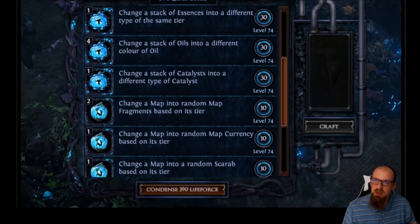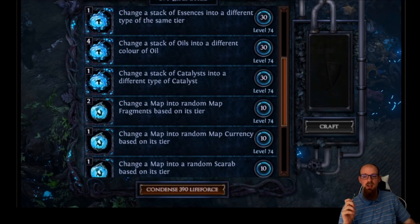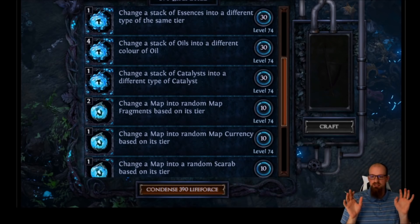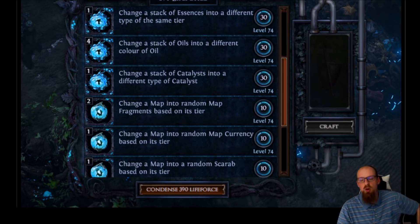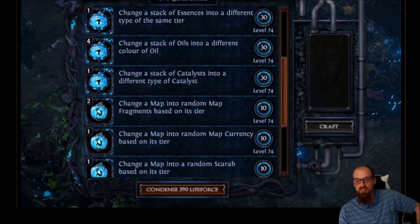Change a map into random map currency based on its tier — that's going to be chisels and other map currency. That may be especially valuable in SSF for map currencies that just aren't dropping for you, like sextants. I love that maps are now crafting material. Lastly, change a map into a random scarab based on its tier. You just turned a crappy map into a scarab, letting you run the type of content you want as a player. That's bonkers.